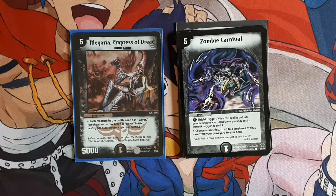Megaria, Empress of Dread, I think is a really cool card. I just love the fact that everything has Slayer, so it doesn't even matter how much power the enemy creatures have. They could have some giant creature on the field, but who cares, because everything's got Slayer. And being at 5,000 power, she can be quite difficult to get rid of — Tornado Flame and stuff can't hit her. Anyway, that's my deck, guys. I hope you enjoyed watching, and I'll catch you next time.